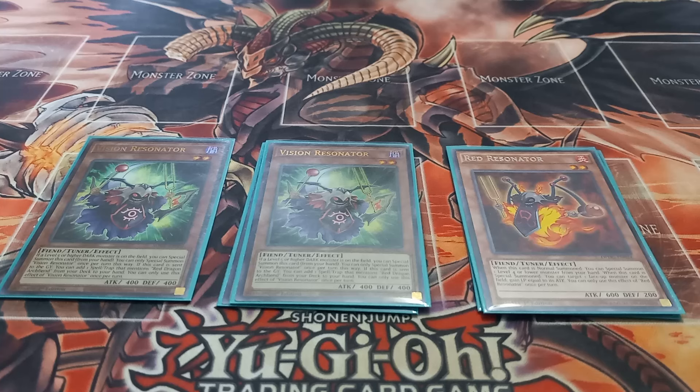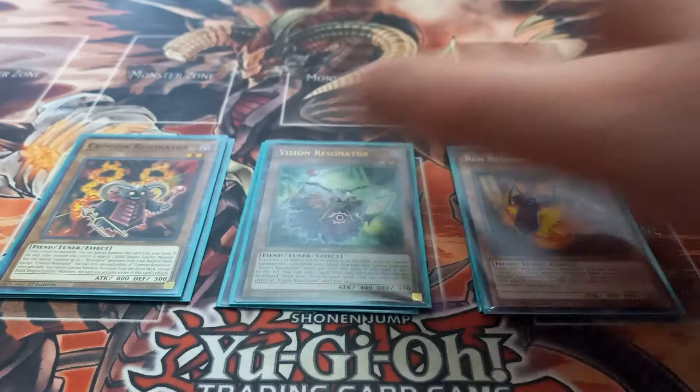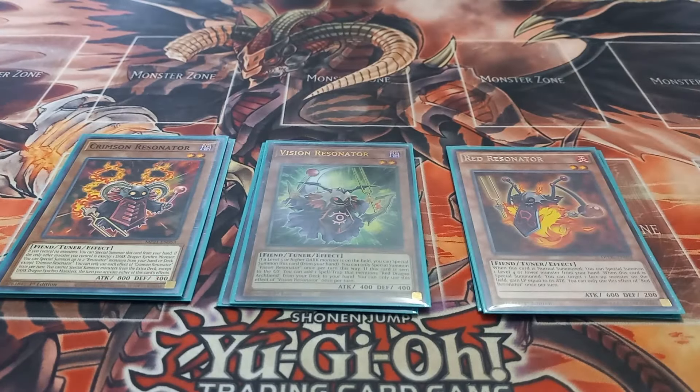You can normal summon it, bring it back, and gain life points — each effect is once per turn. I also play one copy of Crimson Resonator. Crimson Resonator has the effect that if you control no monsters you can special summon it, and if it's special summoned while the only other monster you control is a dark dragon synchro monster, you can special summon two Resonator monsters from your deck with different names.